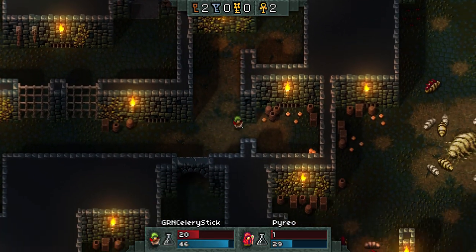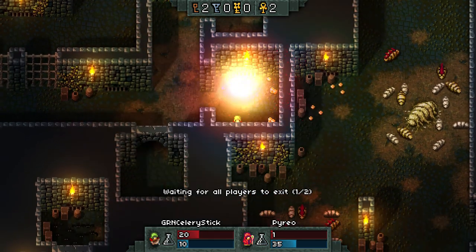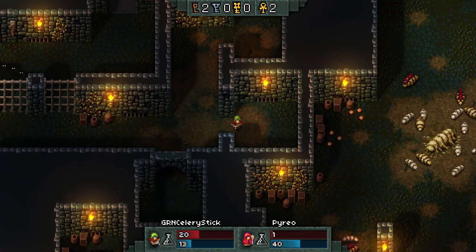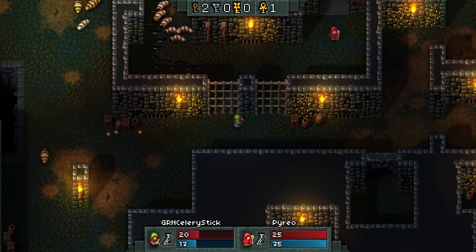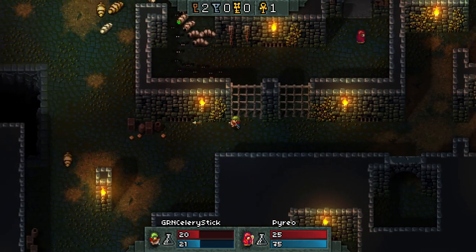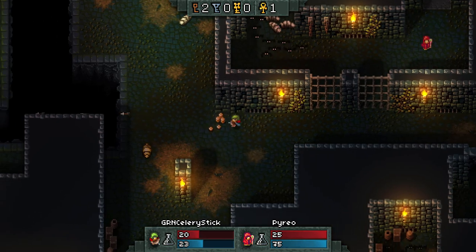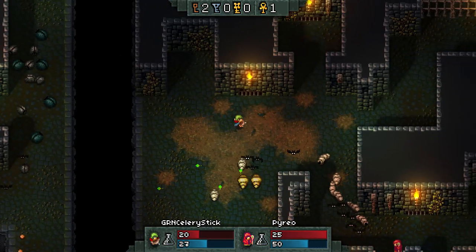Don't stop running until you find your apple. Hold on — I'm gonna die right here. Are you ready for my death? There it is. I can't even get over there. Just stay right there — I'll fight them out. You realize I have like no health either, right? Like 20 health.